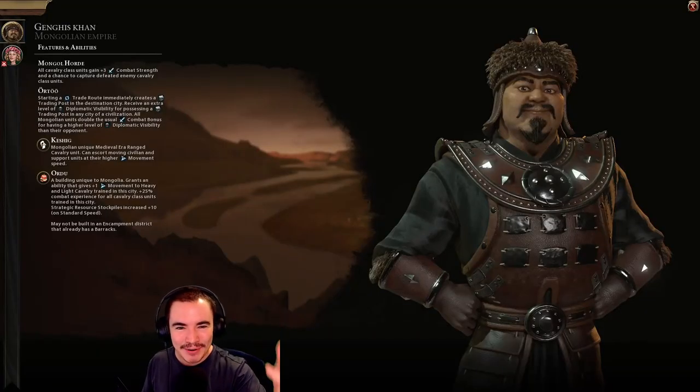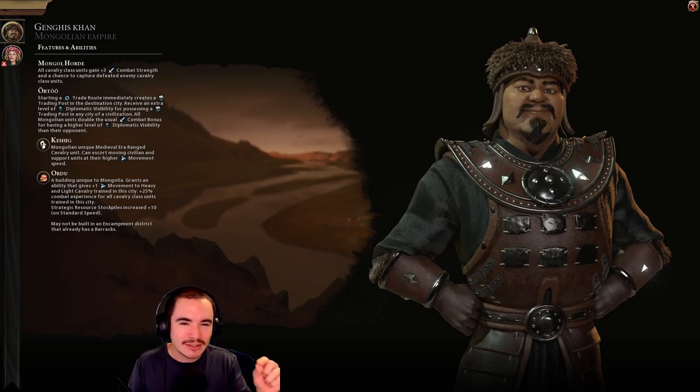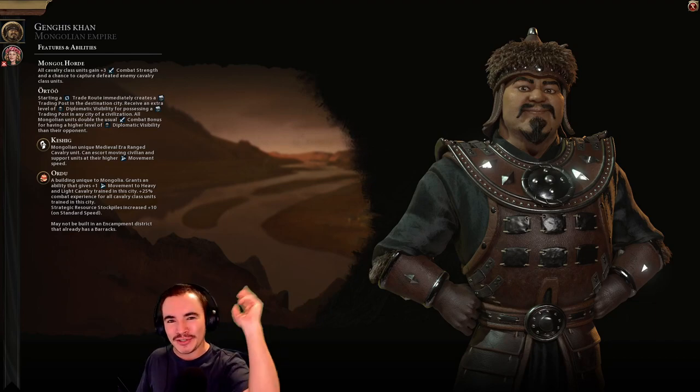And that's Genghis Khan of Mongolia. Let me know in the comments what you think. I think they're insane — they can easily get more diplomatic visibility over their next target and dominate them with swift ranged and frontline cavalry units. The ability to creatively move civilian and support units across the map could lead to quick settles, fast religious victories, and more. I feel like there's some untapped potential there. If you got something out of this video, don't forget to hit like and subscribe. As always, take care, happy civing, and I'll see you next time.